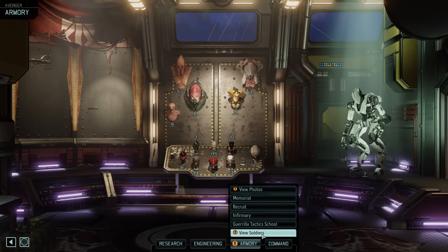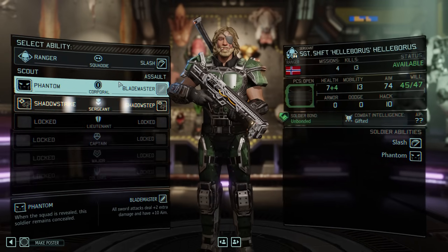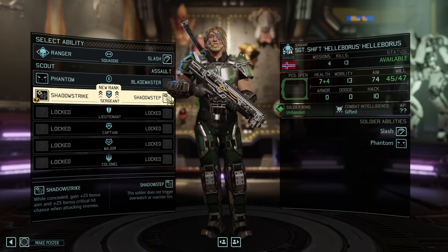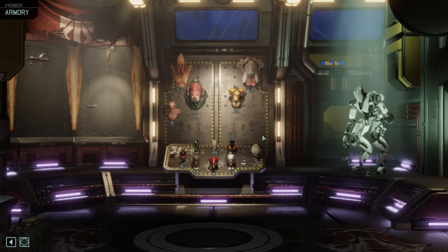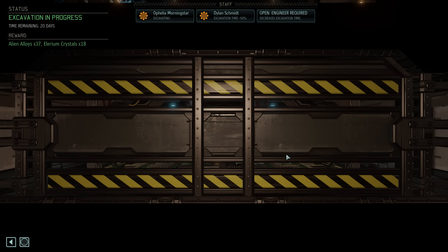Let's hop over to the Armory and level up Helleboros. The build I have in mind for him is a pure shotgunner, and Shadow Step is a good choice at the Sergeant level — though right now it doesn't directly benefit his shotgunning skills. As he advances through the ranks we'll find synergy between this and other skills he'll unlock. Let's also now assign our latest engineering acquisition: Crunknux Schmidt will help Ophelia Morningstar in the excavation process, immediately reducing the time left from 40 down to 20 days.